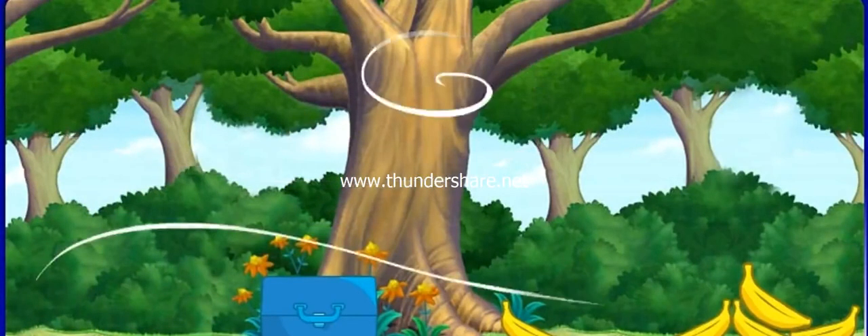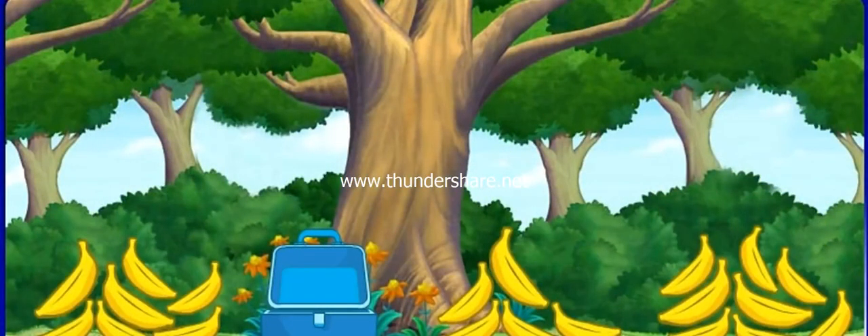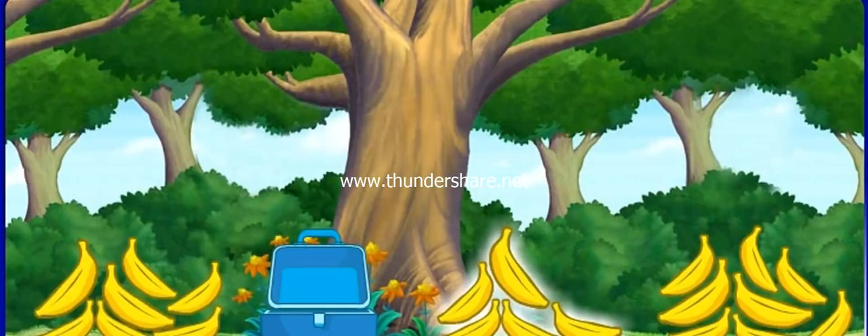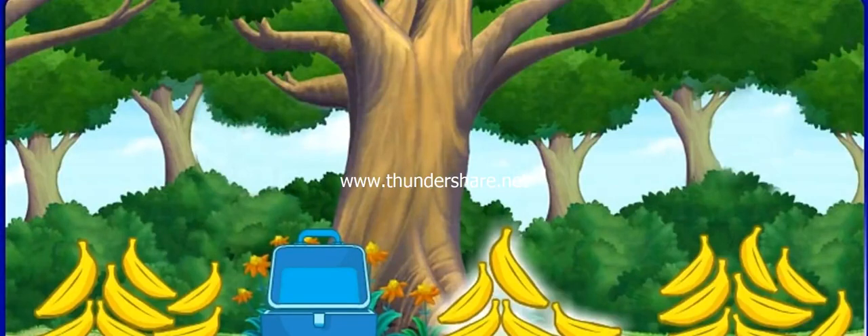Oh no, more wind! More bananas. Which pile has the least bananas in it? Click on it. Seven, five, eight, five. That is the pile with the least bananas. Fantástico.